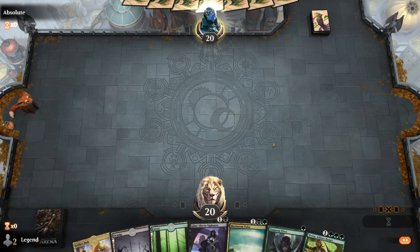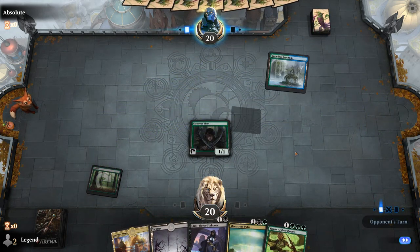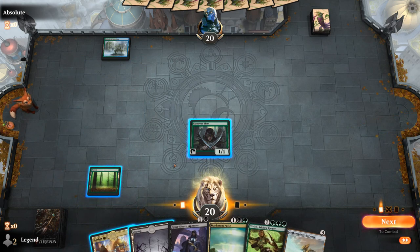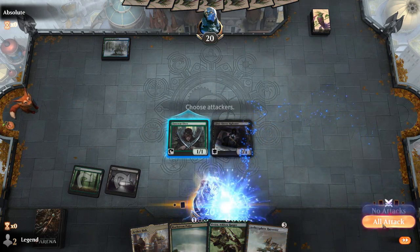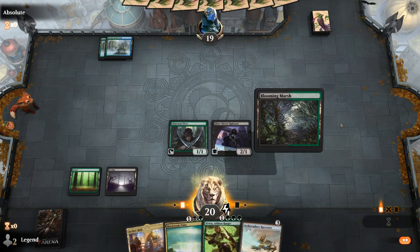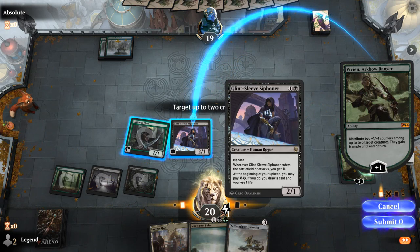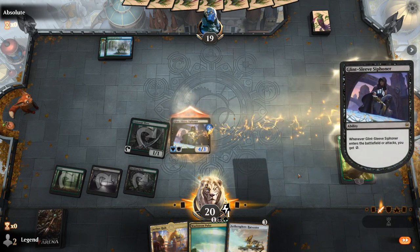Game seven: on the play with a very nice hand. Turn one Elves, turn two Aether Hub with Siphoner to draw extra cards right away, maybe turn three Vivian. Opponent is on Botanical Sanctum. We play the Swamp to cast Siphoner without wasting energy, and then Vivian comes down next turn. We put two counters on Siphoner — the Elves will mostly be tapping for mana or crewing Harvester. Opponent plays Cunning Nightbonder — unexpected, so maybe a Blue-Green Flash deck.